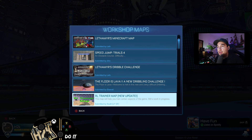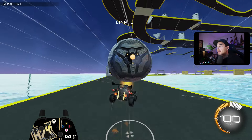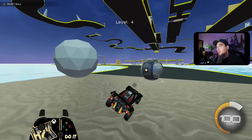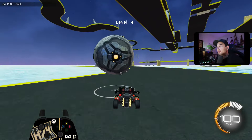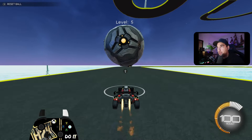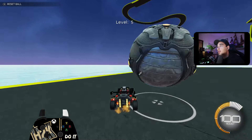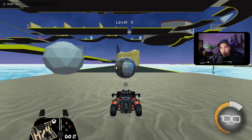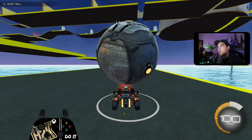Another old school workshop map I highly recommend is Dribble to Overhaul. The rules are simple — you can't let the ball touch the floor. But I recommend challenging yourself: try to flick the ball early and get to the net quickly. Try flipping it across into the net for something more impressive. You can also incorporate an air roll dribble, catch it, and recover. These maps will make you feel way more comfortable in ranked.